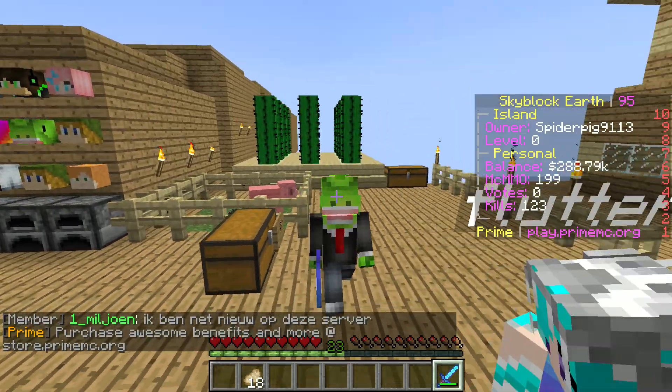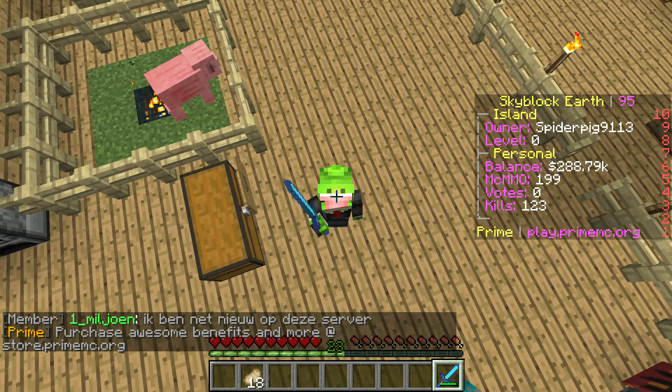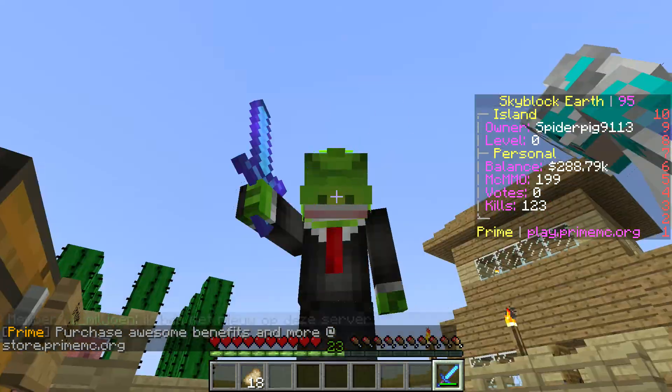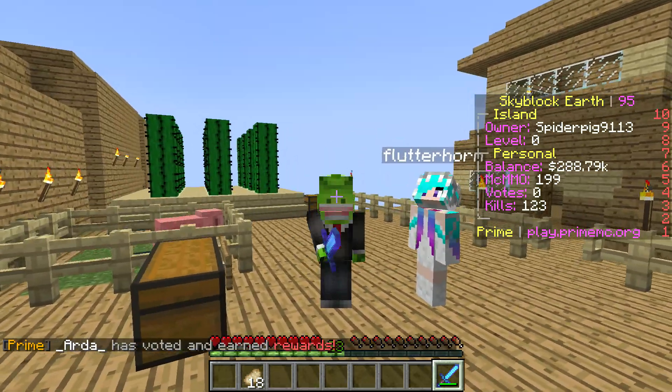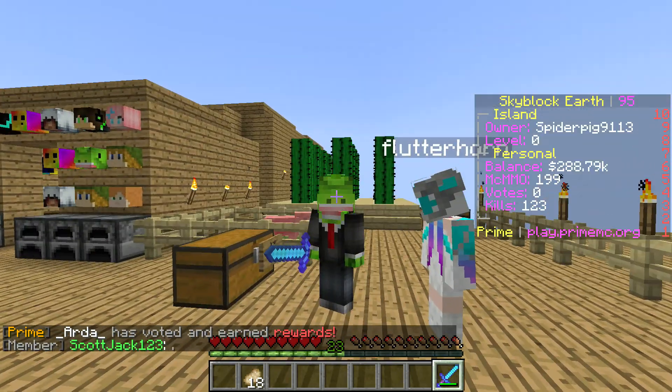Hello everybody and welcome to another SkyBlock. This time I am joined with Flutterhorn. The reason why I am not joined with Spiderpeak is because I want to do something for him. For him and Mayman's donations, I want to give them something. Mayman also usually comes to our base now, so yeah, that's why I want to give him something.